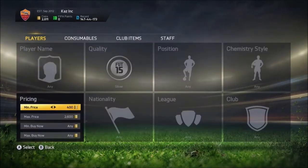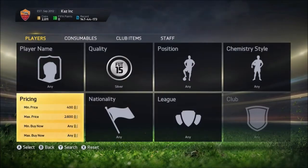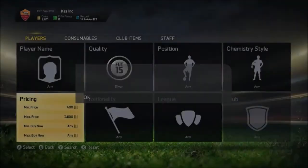You'll want to go to Minimum Price, either $350 or $400, it doesn't really matter. And then Maximum Price, the amount of coins that you have. So it's going to be all the way up to $10k with this method, because I think you'll make a lot of coins per player.